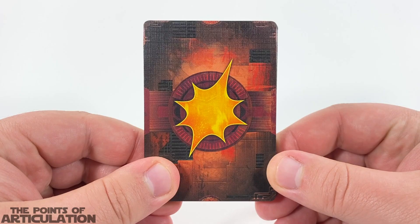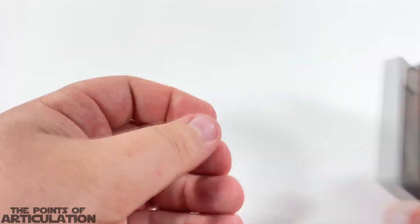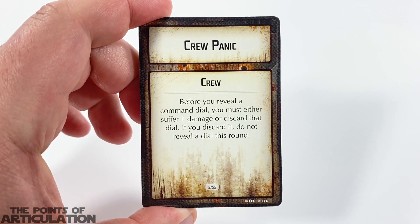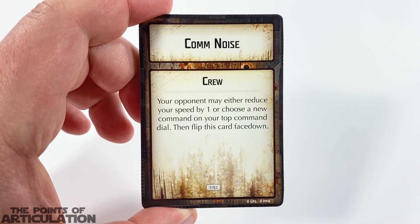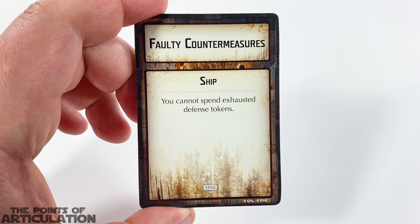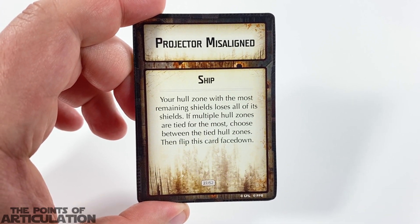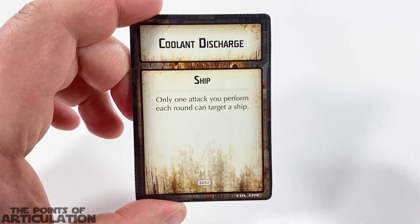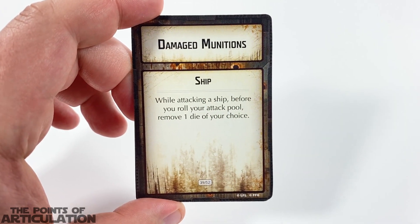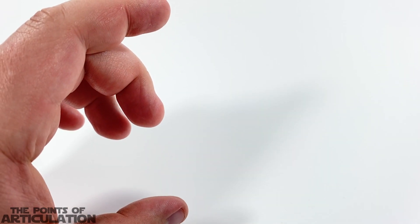Now let's take a look at the 52 damage cards. There are a lot of duplicates, so I went through all the cards and got all the singles. Up first: Compartment Fire, Crew Panic, Blinded Gunners, Calm Noise, Life Support Failure, Damaged Controls, Injured Crew, Faulty Countermeasures, Power Failure, Ruptured Engine, Targeter Disruption, Shield Failure, Projector Misaligned, Point Defense Failure, Thruster Fissure, Coolant Discharge, Capacitor Failure, Thrust Control Malfunction, Damaged Munitions, Depowered Armament, Disengaged Fire Control, and finally Structural Damage. That does it for the damage cards.